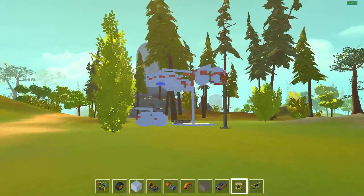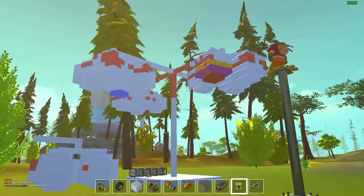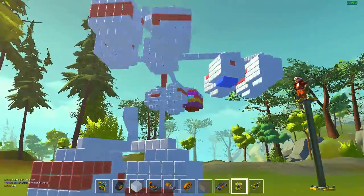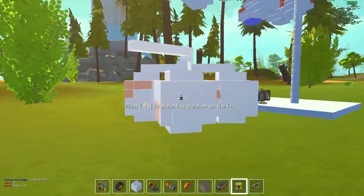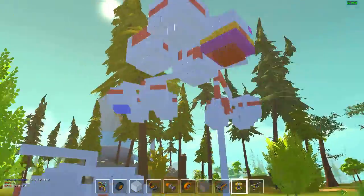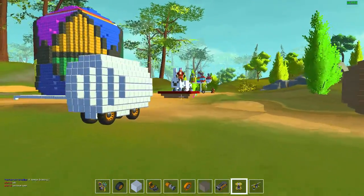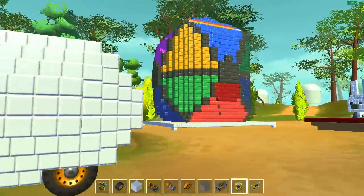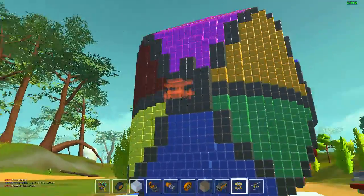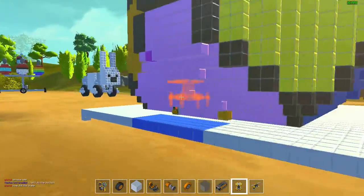We have someone here who's adopted a very interesting painting technique — they were trying to delete a color and accidentally broke it. Well, it happens. That's what it is; they're builders and destroyers. Some things are made to be broken. But here is our giant Easter egg!